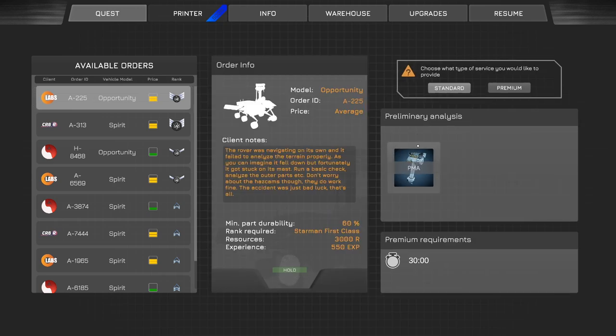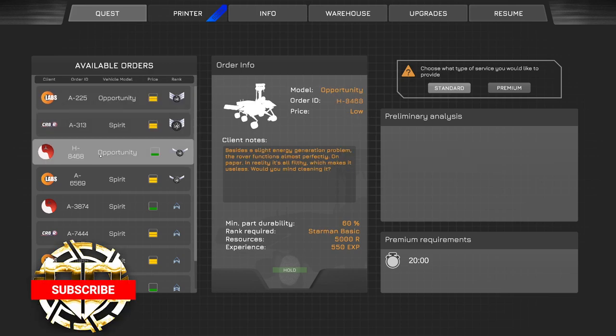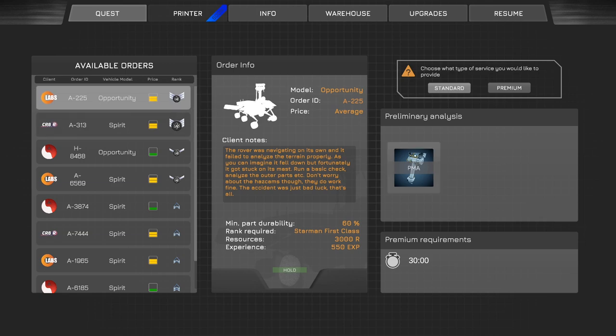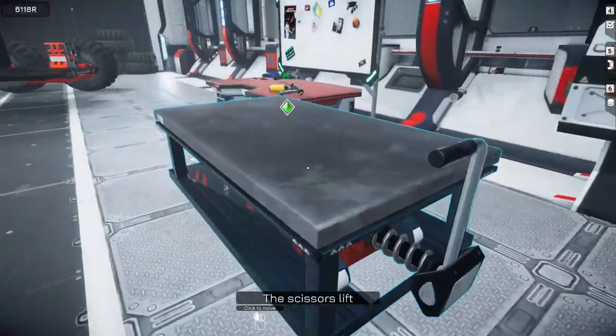See the opportunity here - PMA, Preliminary Analysis, minimum requirement. We got time limits now! HGA joints, HGA base, 30 minute requirements. Spirit has found it near the Hellas Planitia. It's a little bit above my level but let's see if we can knock this out because I have a feeling something with the electronics is going to be messed up. The predicted reward is 3,000 resources. Let's go ahead and lift this table up.